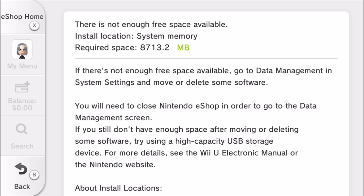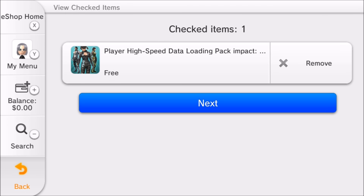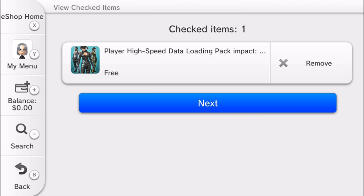Can someone tell me this? I have 4.5 gigabytes of space left. The pack is listed as 3.8 gigabytes right there. Where does the other five gigabytes come into play? Anyone?